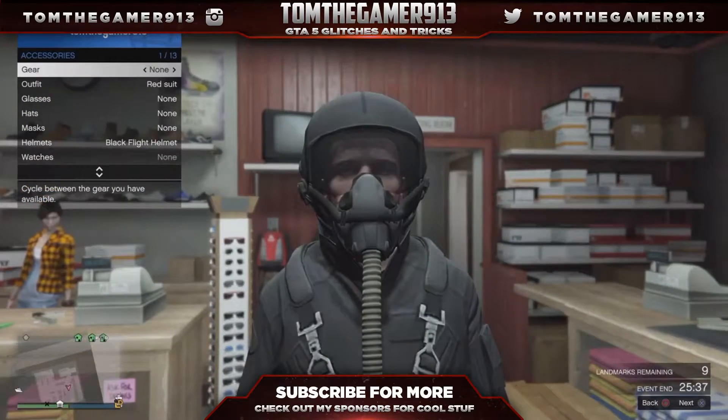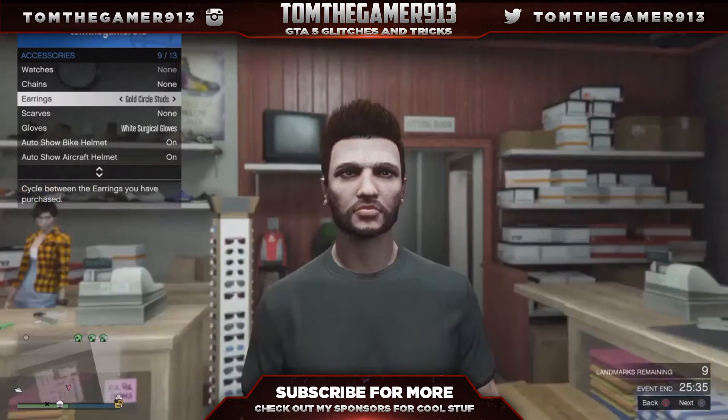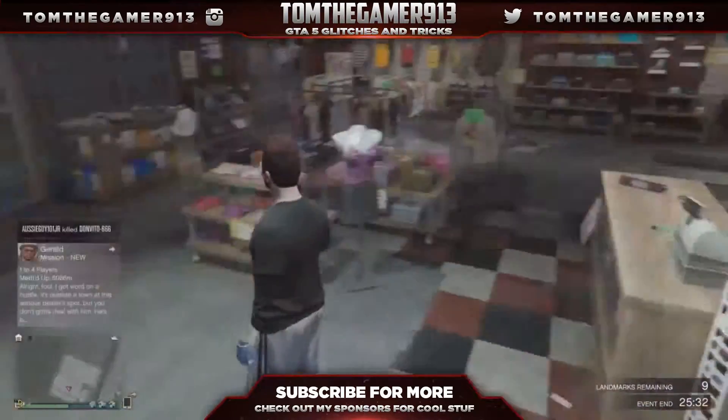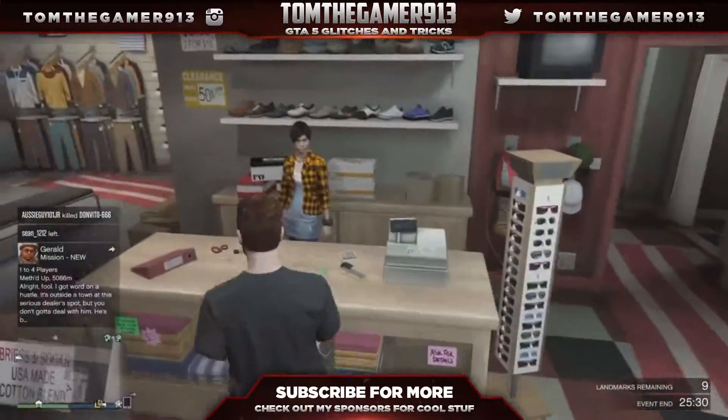Now go back onto inventory, accessories, and you need to go onto the earrings — go one to the left, and on the gloves one to the left again. And as you can see, you'll have invisible arms.